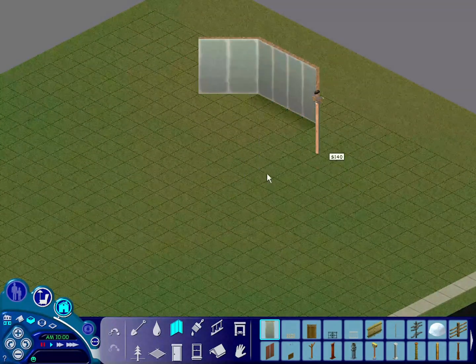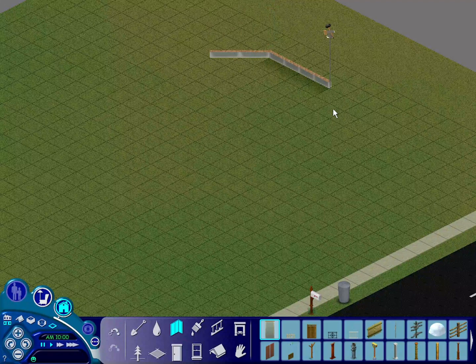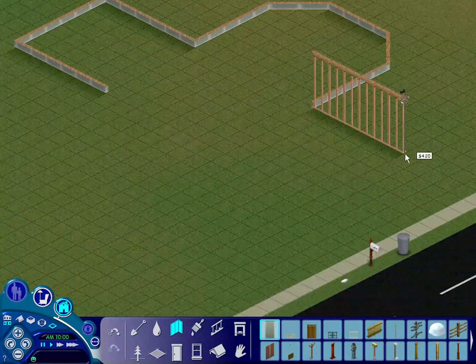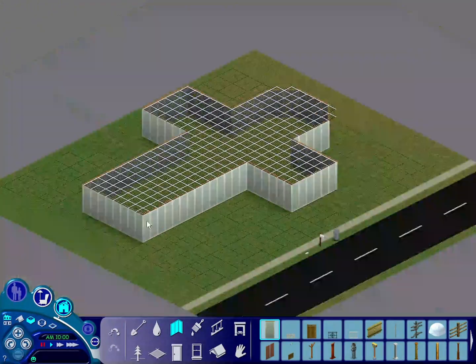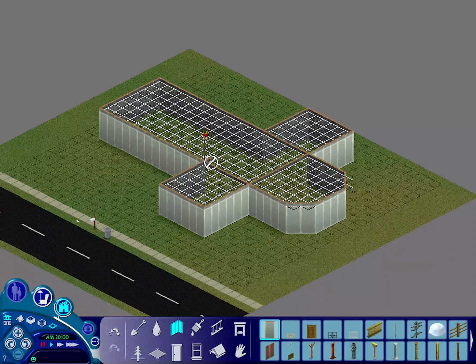Hey everyone, welcome back. Today we're building a church converted into a house in The Sims 1. We are building on the lot 65 Gunther Goth Highway, which is the empty lot facing the Appleview Farm and just next to the Morris Cottage.